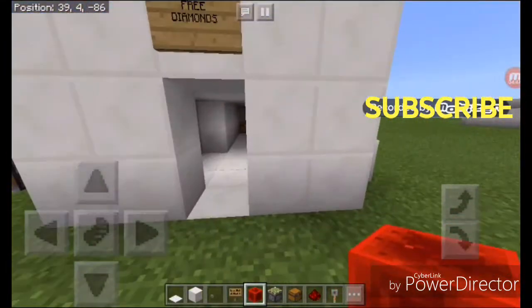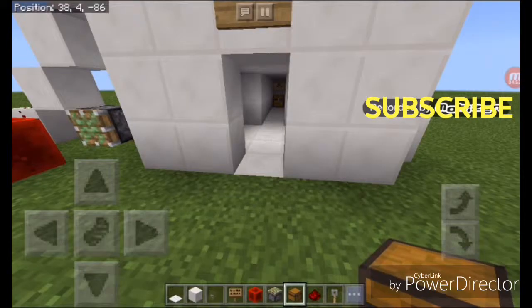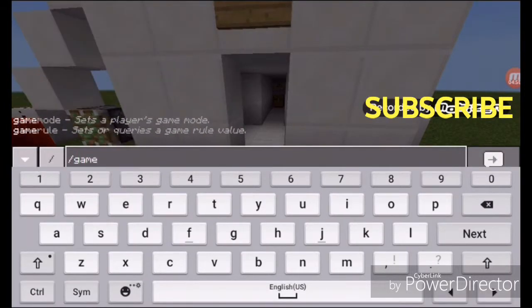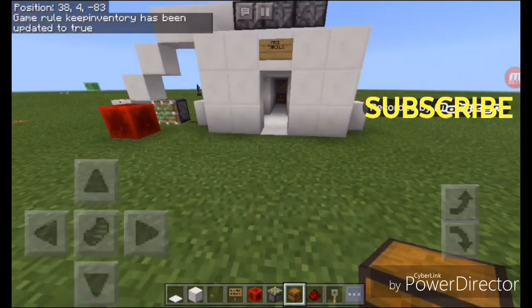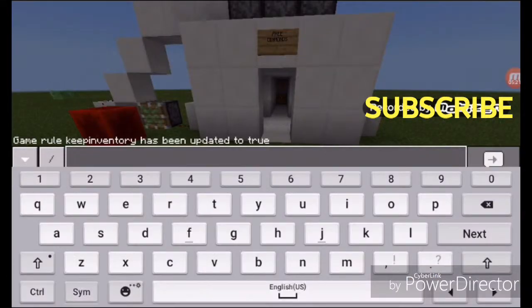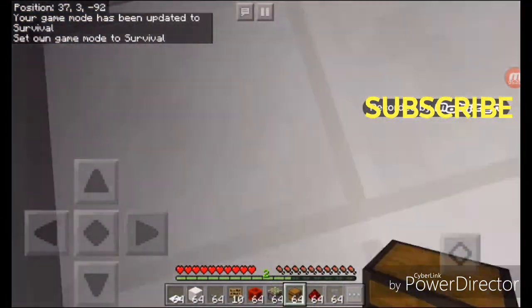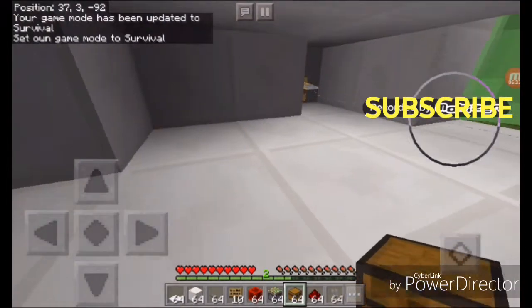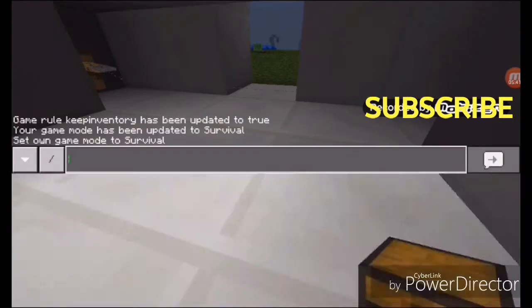You're done with this suffocation trap. Now let's just try it out. Am I gonna lose all of my stuff? Let's set the game rule to keep inventory true. There — now I won't lose my stuff. And then let's do slash game mode zero. When we walk into this trap and we get suffocated... I just discovered something: we didn't die — we got pushed down! Let's just get out of here and I'll do the outro.